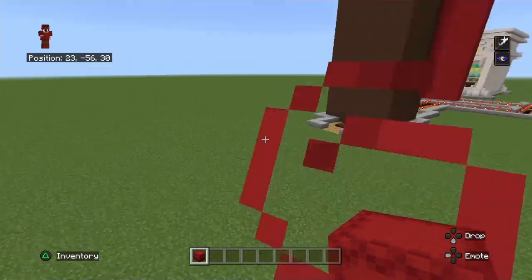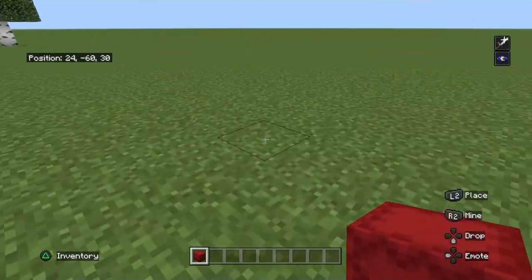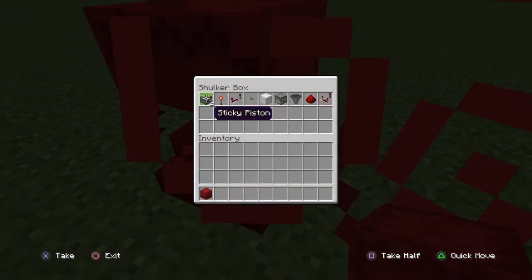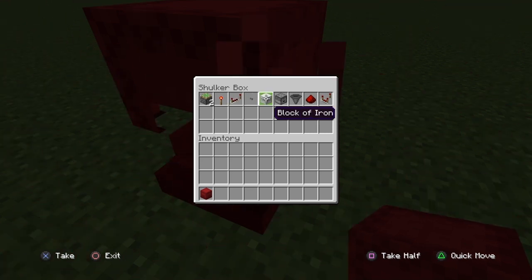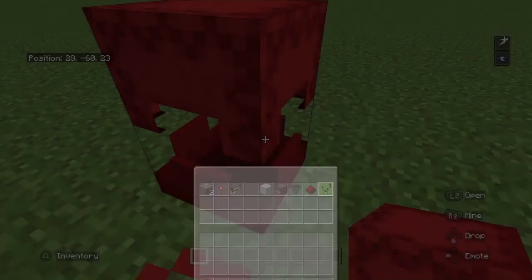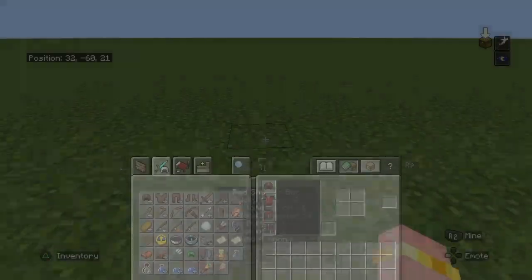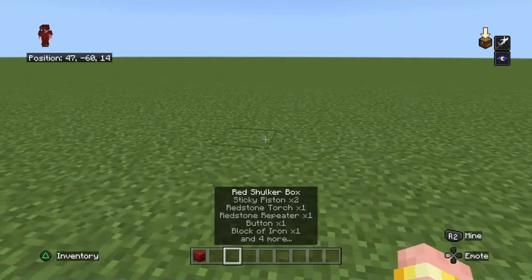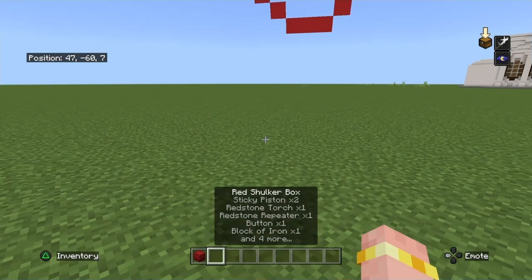The things you'll need are sticky pistons, torches, repeaters, buttons, drops of iron, droppers, hoppers, redstone dust, and comparators. Those are the items you will need. At the end of the video I will show you how it works as well.